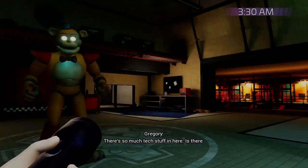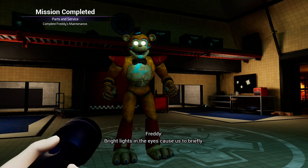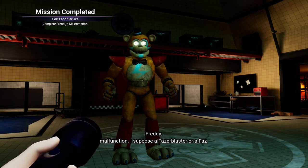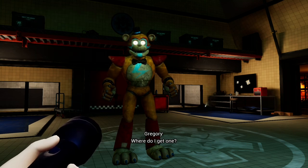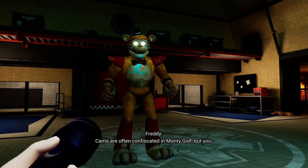There's so much tech stuff in here. Is there anything I can use to stop the other bots? Bright lights in the eyes cause us to briefly malfunction. I suppose a phaser blaster or a phas cam could work. Where do I get one? You can win a phaser blaster at the prize counter, or find one elsewhere.